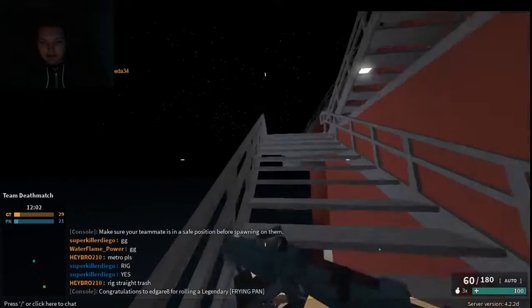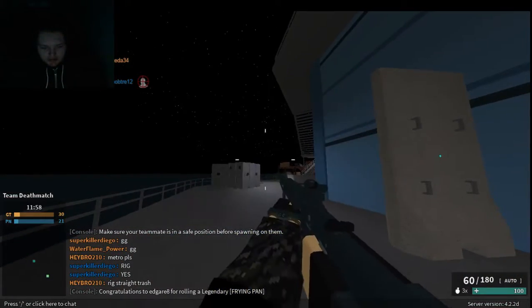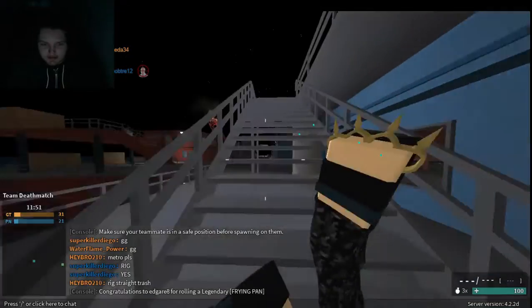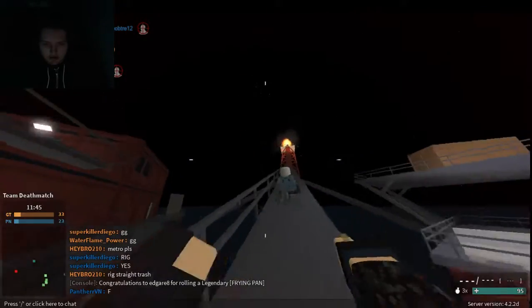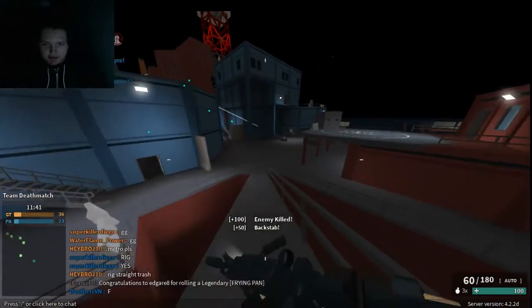To switch guns, you can either scroll up and down on your mouse wheel, or you can press 1 for your primary, 2 for your secondary, or 3 for your melee. And then melee is left and right click for different animations.